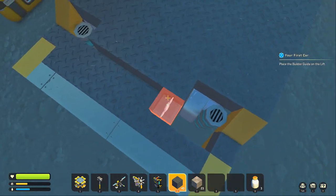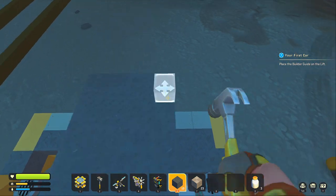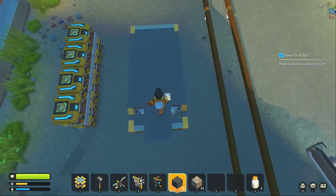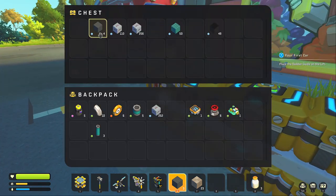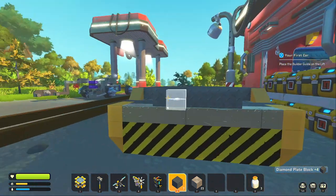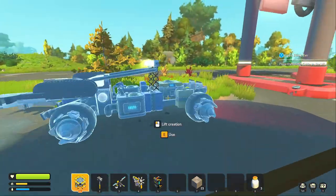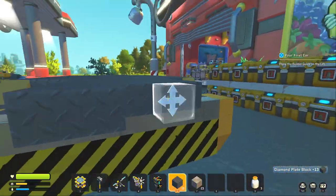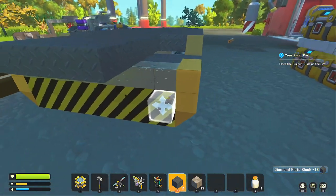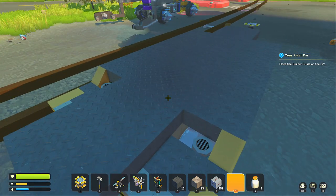We want to extend this out — it's going to be extended about two blocks from the front. We'll do the same on the other side. I ran out of diamond plated metal blocks, so I might want to remove some — actually I've got 13 more, so I think that's enough. Just cover that up, and then let's just build the basic frame of it so you can have an understanding of how it's going to look.